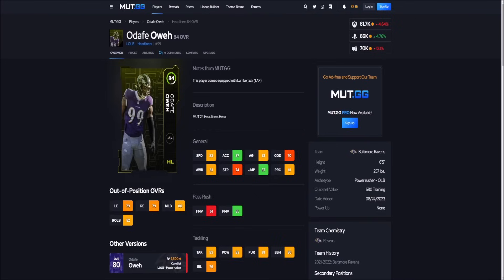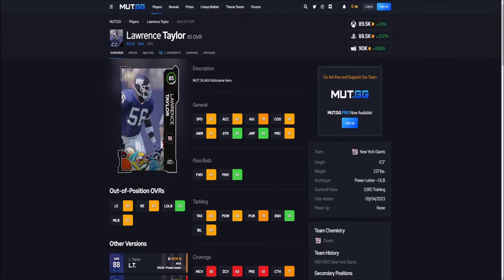To end the video, we have pass rushers — and this is the most expensive group. If you go with a cheaper D-lineman, you'll get nothing out of them right now; you need to spend a bit more to get good speed, pass rush ability, and run-stopping. If you have the free Micah Parsons, you're doing well. Getting into the pass rushers: Adafi Owe coming in around 60k — 83 speed, 87 acceleration, 85 power move, 80 block shedding. Good speed, can pass rush, at 60k. And we have the 85 overall Lawrence Taylor, currently under 90,000 coins — 83 speed, 82 acceleration, 85 strength, 86 power move, 86 block shedding. If you need a rush linebacker and can't afford the full LT, get this LT.